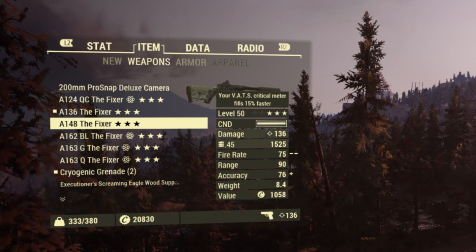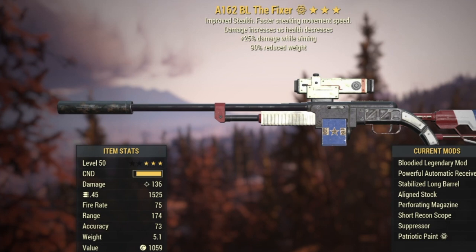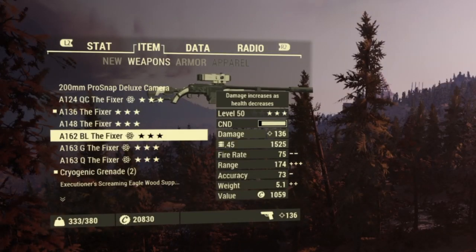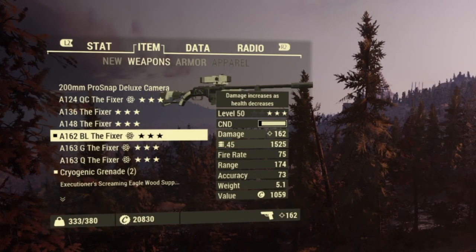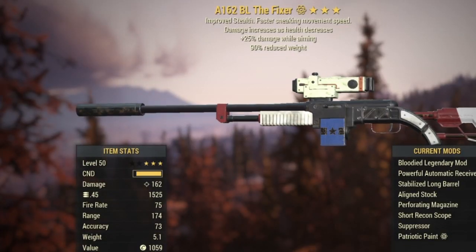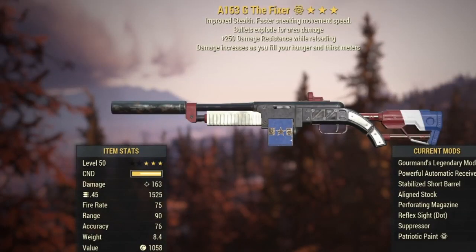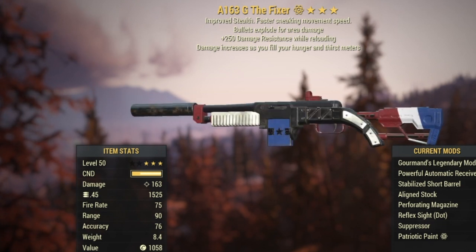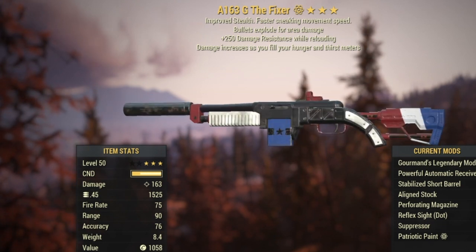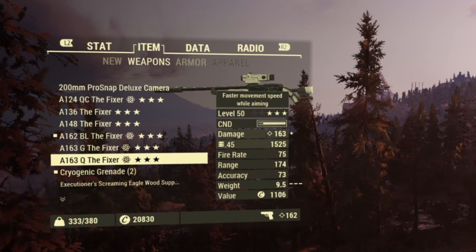Those three are going to be what you're going after. But if you can't find any of those, the bloodied Fixer does 162 damage — this is a non-explosive — which is essentially the same as any explosive variant, which goes to 163. So as long as you have the demolition perk, hitting any explosive weapon will give you as much as a bloodied non-explosive.